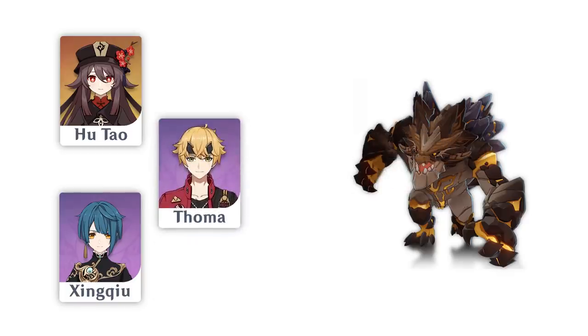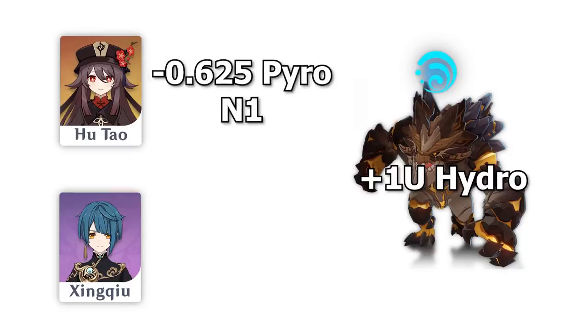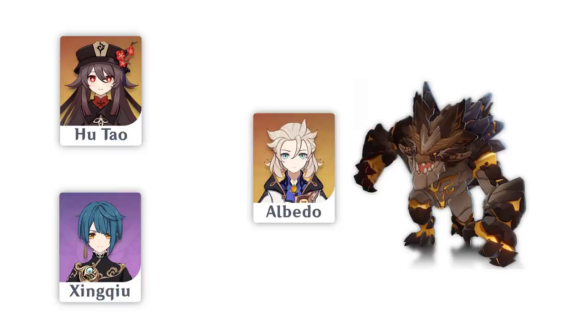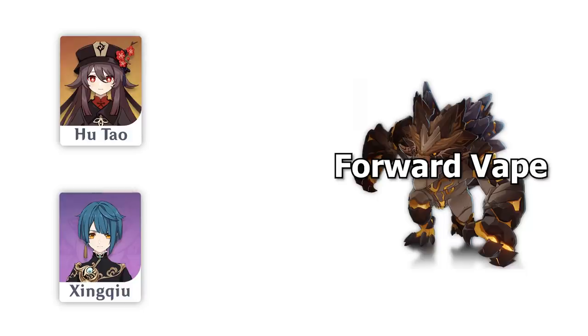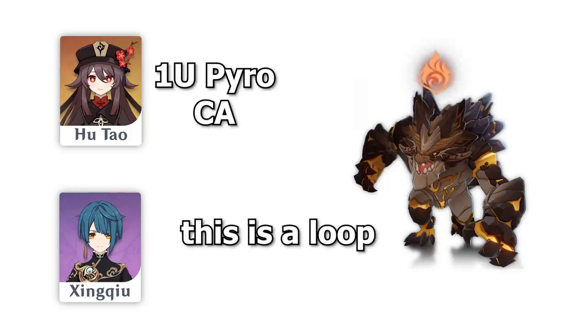The reason why Toma and Albedo are not ideal is: suppose you apply 1 unit of hydro with Xingqiu. You do a normal attack on Hu Tao, which takes away 0.675, leaving about 0.3 hydro. Then Albedo comes in and does a crystallize reaction, taking away the remaining 0.3 hydro, leaving you with 0. Your Hu Tao charge attack comes in, but because you have 0 hydro, you don't vaporize — you instead apply Pyro on the enemy. Then the next time Xingqiu applies 1 new unit of hydro, because the enemy has Pyro on them, Xingqiu will vaporize that Pyro instead of applying hydro, leaving no aura for Hu Tao's next charge attack.